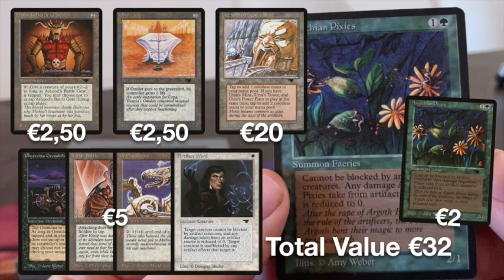If we take a look at the other commons in the pack, I think Phyrexian Gremlins and Artifact Ward are quite nice because they're not reprinted. The art on the Gremlins is just too funny. And then you have Yotian Soldier, which is a card with Vigilance. You don't have a lot of cards with Vigilance in old school, and I think it's pretty solid — 3 mana for a 1/4. That 4 defense can protect you against a lot of ground forces.